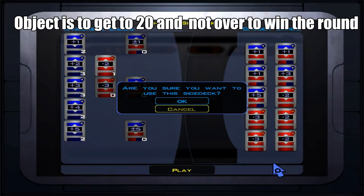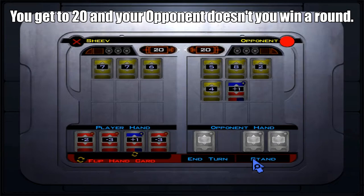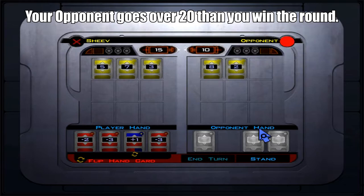The object of Pazaak is to get to 20 without going over, and your opponent must do the same. If you have better numbers than your opponent and win three times, you beat them. You lose a round if you go over 20 or if your opponent has a better number closer to 20 than you.